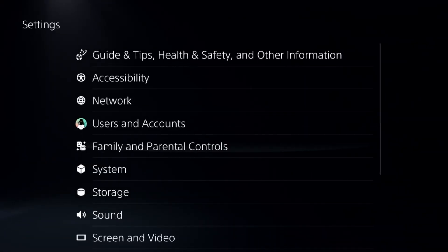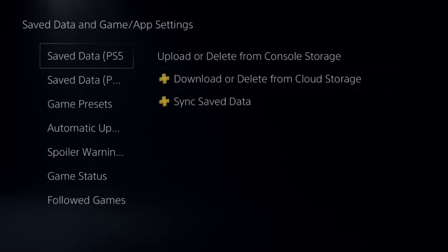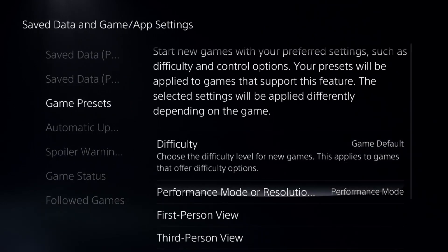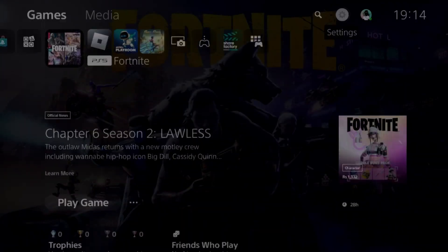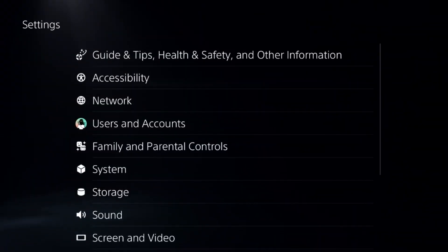Go to settings, then navigate to saved and game app settings, select game presets, and from there select game default. Once done, go back to the main settings.